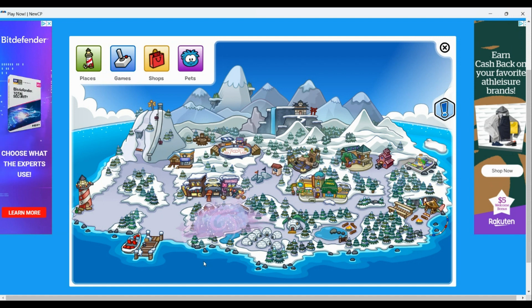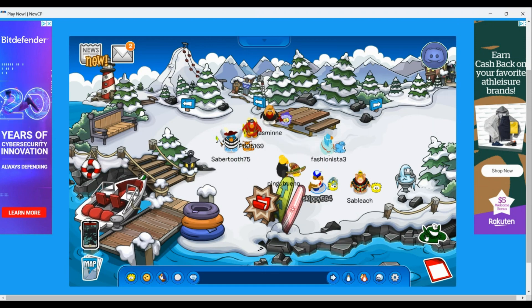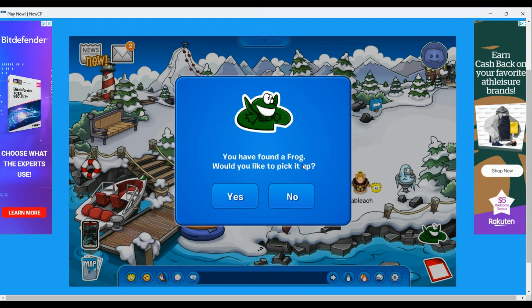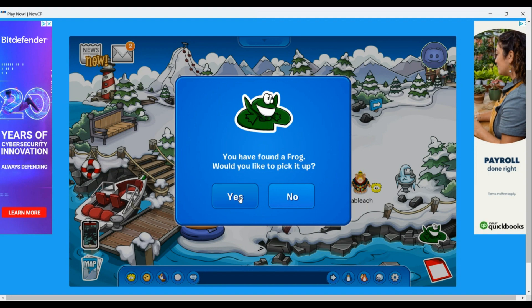I assume that's what they are doing. The Welcome Center is just gonna be another room, so you guys will freely enter it whenever you please. The pin is right here at the dock — it's the frog pen. 'You have found a frog. Would you like to pick it up?'